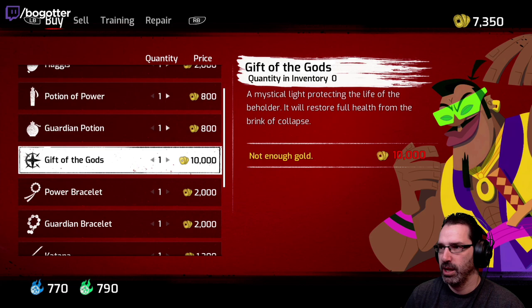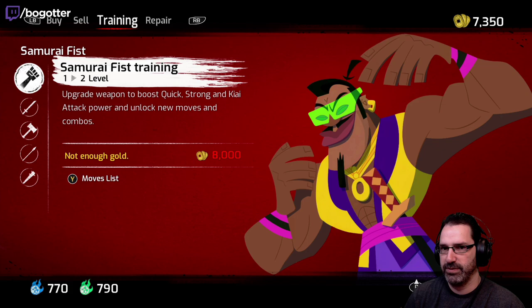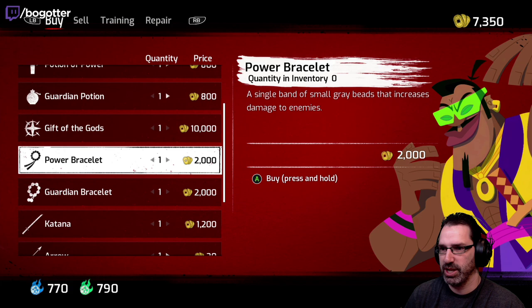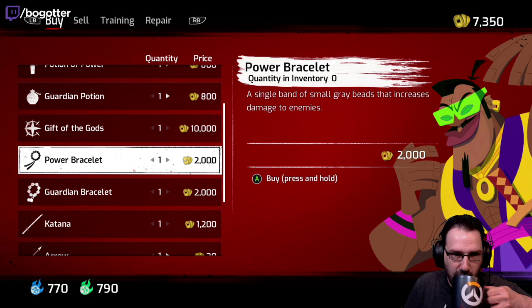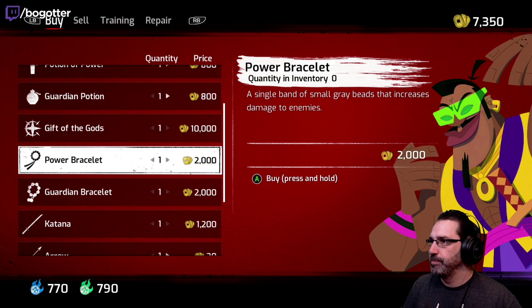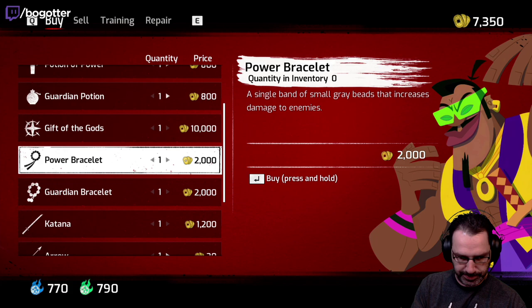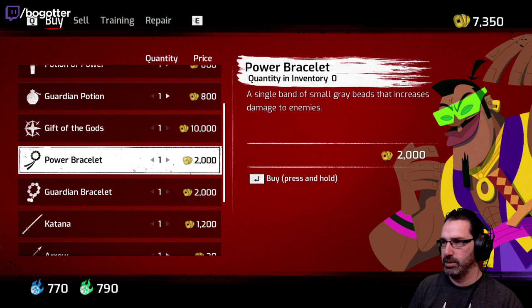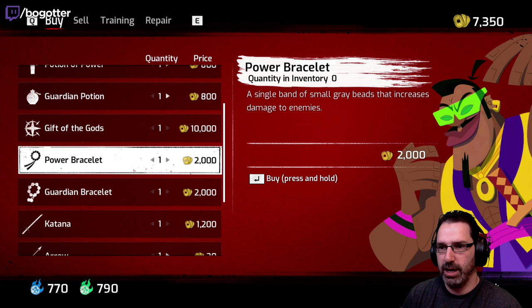Alright, we have 7,000 gold. 20,000 — wow, it's tough. I can save up to unlock more fist combos, which I never thought I would say. What about the power bracelet? Single band of small gray beads that increases damage to enemies — is this a consumable? It has a quantity count, so it looks like a consumable.